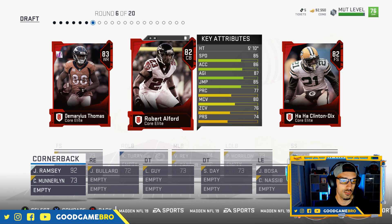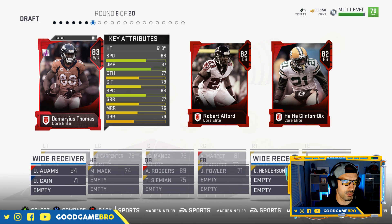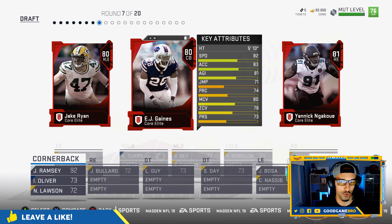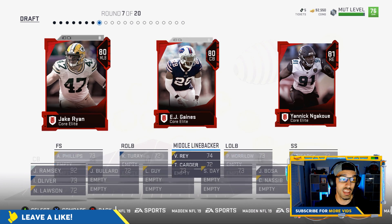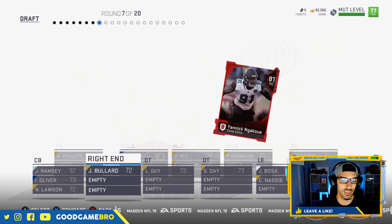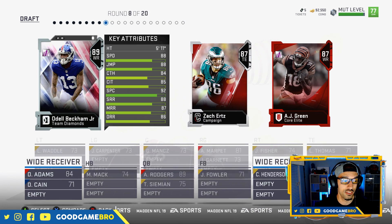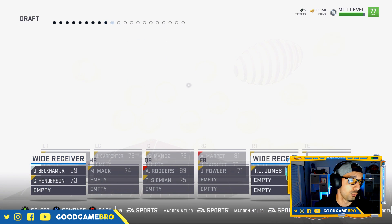Round six gives us Demaryius Thomas, Robert Alford, and HaHa Clinton-Dix. We don't have many receivers yet, just Devontae Adams, so I'm going to get Robert Alford as a secondary corner just in case we get a really good one later. Round seven: Yannick Ngakoue, EJ Gaines, and Jake Ryan — not super jazzed by any of these, but we're taking Yannick. Round eight is the one we were waiting for: AJ Green, Zach Ertz, and Odell Beckham Jr. — Odell Beckham Jr. for sure.